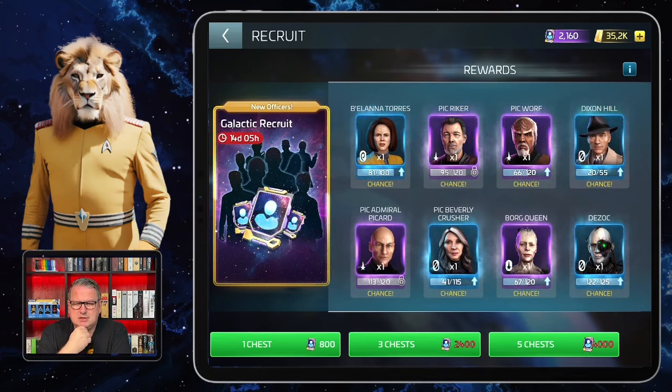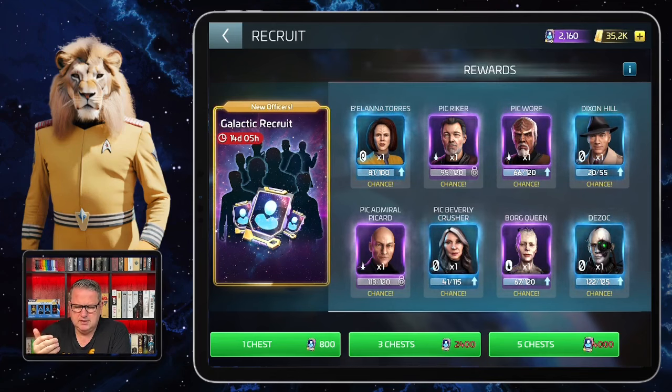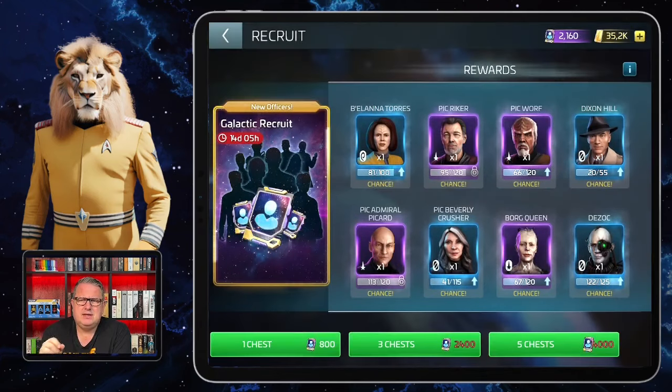For both of those I still need shards, so I'm looking forward to getting them. I haven't exchanged anything yet because they all are only chances, and with recruits I usually open the biggest one — in this case the five chests — if I can. There was an event at the beginning when they introduced it where you could get 800 of those Galactic Recruit tokens.